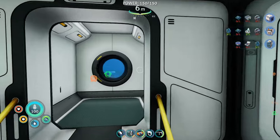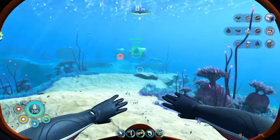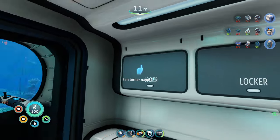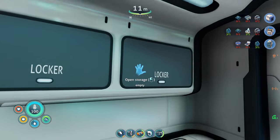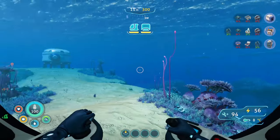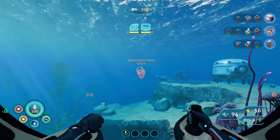I actually need to head over to Delta Station, and first things first, we're going to go get some lithium. I don't know if I showed you guys this part yet, but I did get the C-truck built up a bit. I got a storage module added on here, which is really awesome. Let's head over to Delta Station dock.